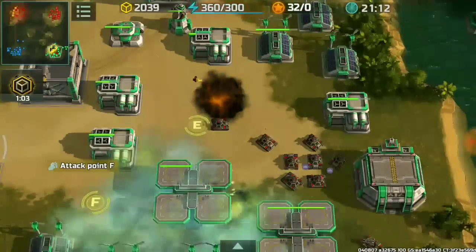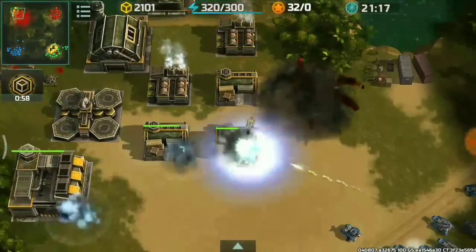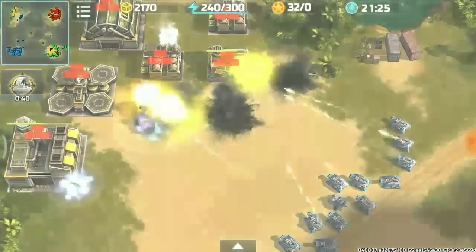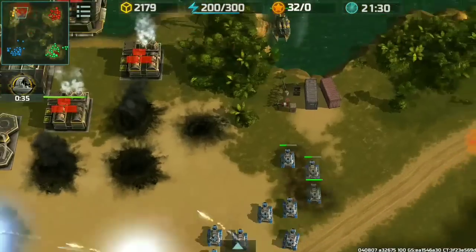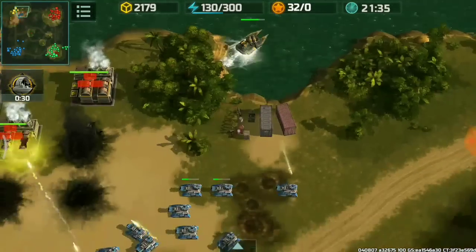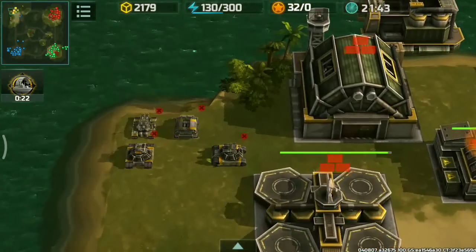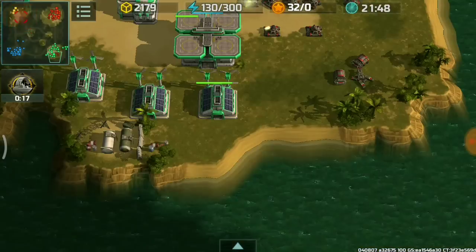The attack is proceeding nicely — Bugore killed the HQ of the green player. Getting as many resources as possible. Had my Alligators positioned to attack those Zeus, but my lone Alligator is outnumbered, so I retreated and kept my forces here. The blue player did not destroy my base.